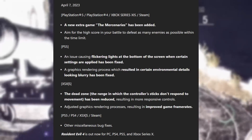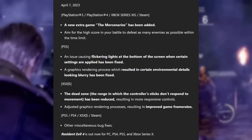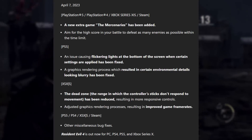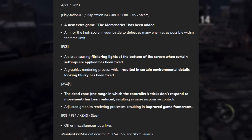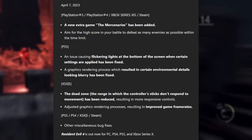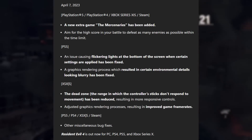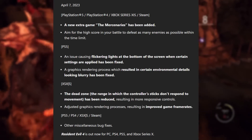The patch notes read as follows. For all platforms: a new extra game, The Mercenaries, has been added — aim for the highest score in your battle to defeat as many enemies as possible within the time limit. PS5: an issue causing flickering lights at the bottom of the screen when certain settings are applied has been fixed; a graphics rendering process which resulted in certain environmental details looking blurry has been fixed. Xbox Series X and S: the dead zone has been reduced, resulting in more responsive controls; adjusted graphics rendering processes resulting in improved game frame rates. For all platforms: other miscellaneous bug fixes.